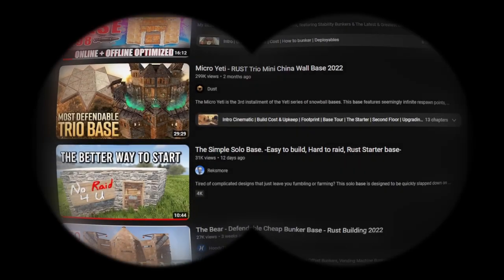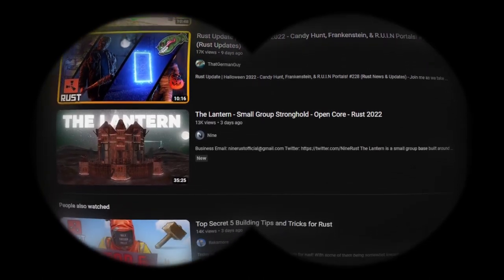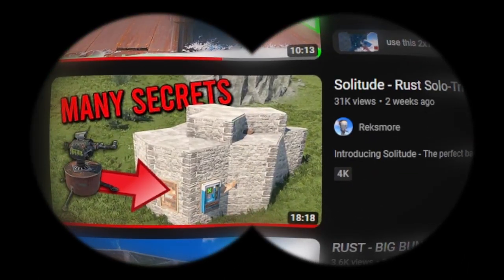Bases on YouTube were almost always horrible. For every gem, there are at least a thousand shitters. In this series, we're going to pick apart some of the worst of these. For Bad 2, we're looking at the Solitude from Rexmoor.